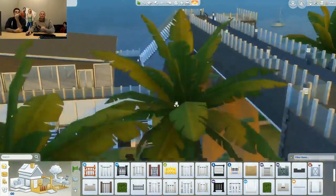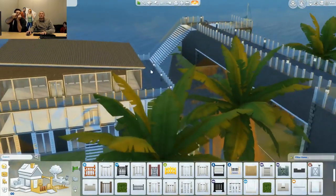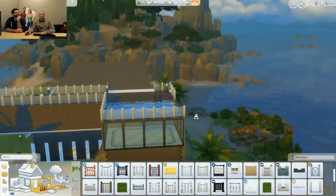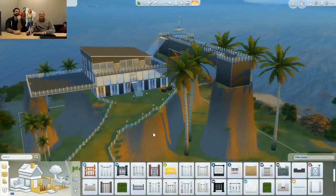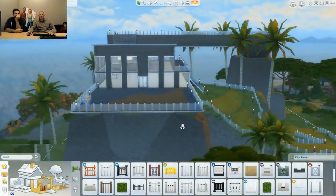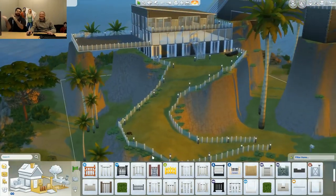This house also shows off stairs connecting multiple levels — this is level two here. I built a little pool and a floating deck with terrain manipulated up to it, giving the illusion that the terrain is holding up the expanded area. I built a little overpass that Sims can walk through. We sort of created a bridge expanding across two blocks at different heights.